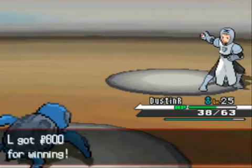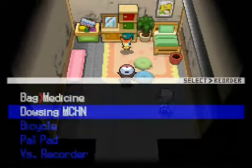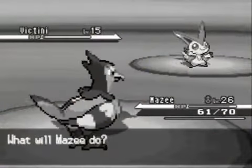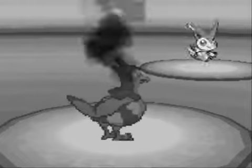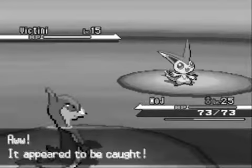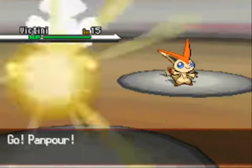I finish the Watchog off with Aqua Jet. Dustin is looking pretty good — I got it at level 25 and haven't been training it much. I quickly save the game. During my first attempt to catch Victini I put Leech Seed on it and threw balls the entire time, then accidentally killed it. The second time I did not learn my lesson — used Leech Seed again, kept throwing balls, and Victini eventually died again.